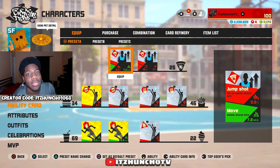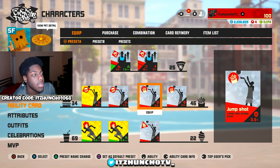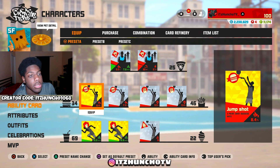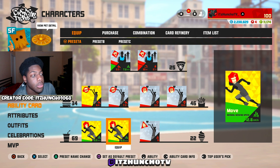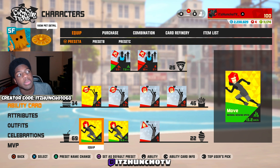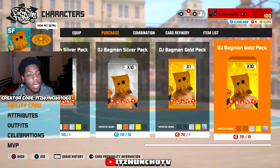Going over to the cards — like I said, if the build doesn't have a name it's probably trash, but this is actually pretty decent. We got pull up jumper success rate with normal movement speed, long distance layup pass, drive speed, two three-point success rates, three-point defense as a three-point attribute, and some normal movement speed.